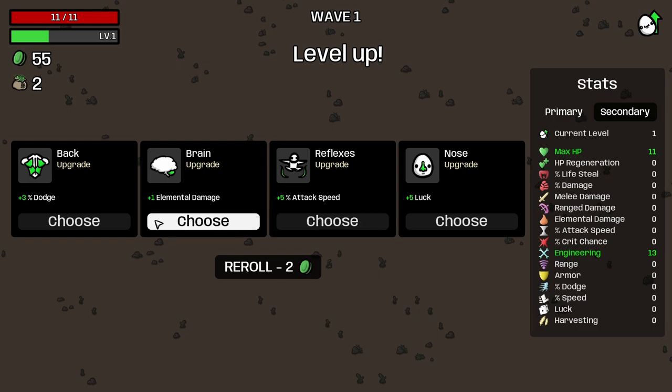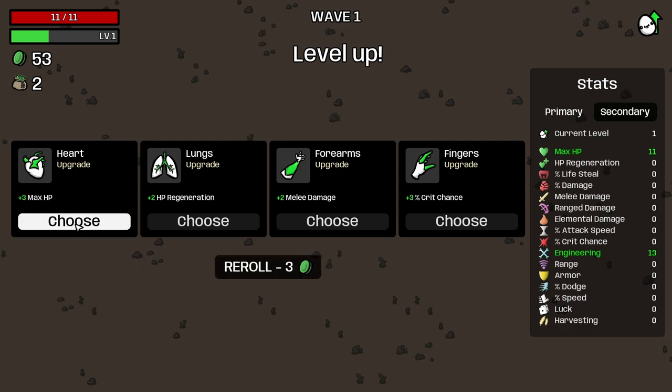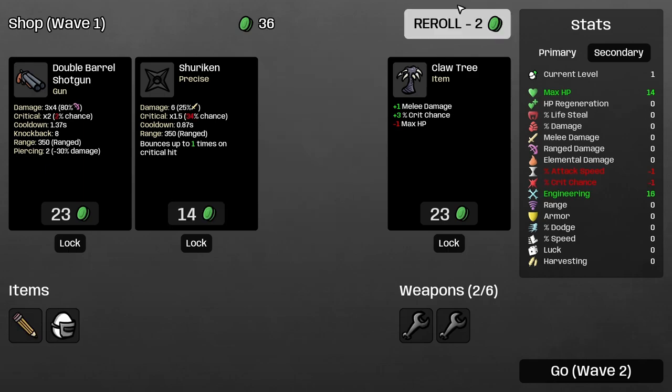Attack speed isn't really relevant. Dodge is probably going to be interesting. I'm actually going to reroll this — probably the very first time since we've been playing this game. Max HP regeneration, melee damage. Melee damage is good, but I'm going to increase max HP, I think. I will not be taking up any other weapons. However, items I will be taking: engineering, attack speed, and crit chance. Let's do that.